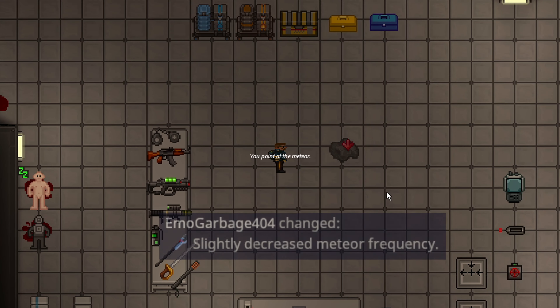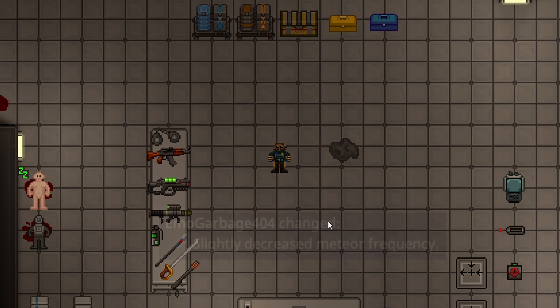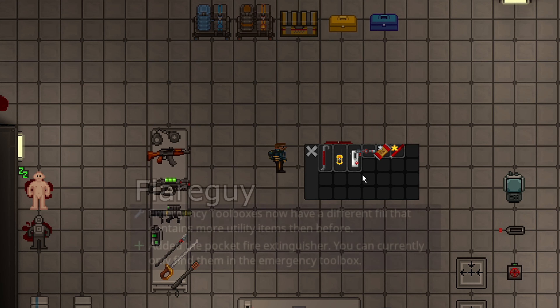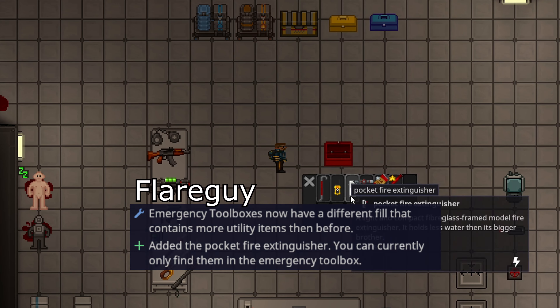Meteor events are going to be less common now and also have a larger scatter radius, so it should be a little bit less damage concentrated on one side of a station. But from what I've seen even after the PR, it's still pretty common and they still end up messing up entire departments if you're unlucky.